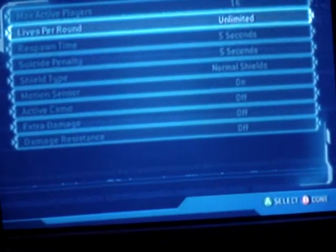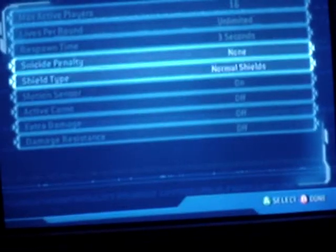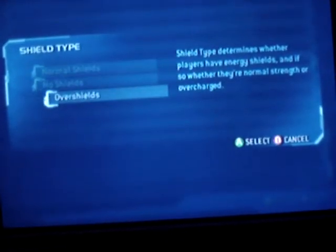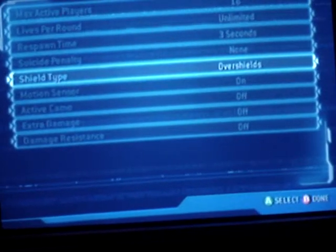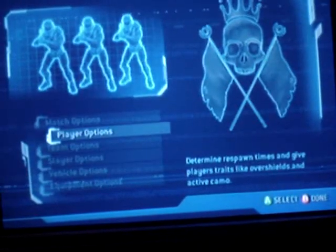Player Options — doesn't really matter. You wanna put Shields to Over Shields. And then Motion Sensor, keep active and everything back regular.